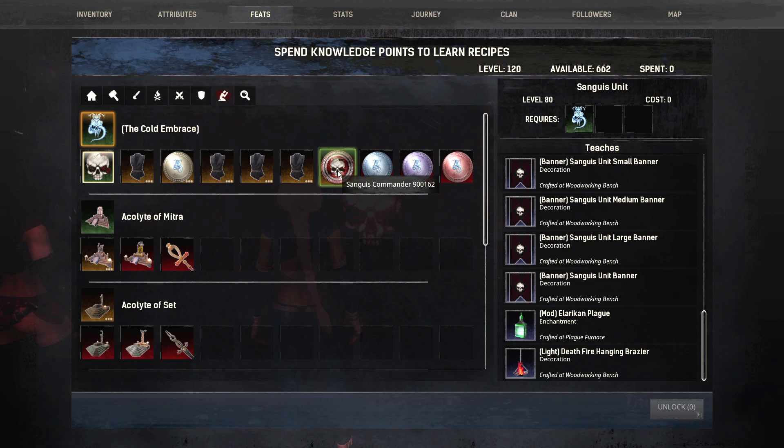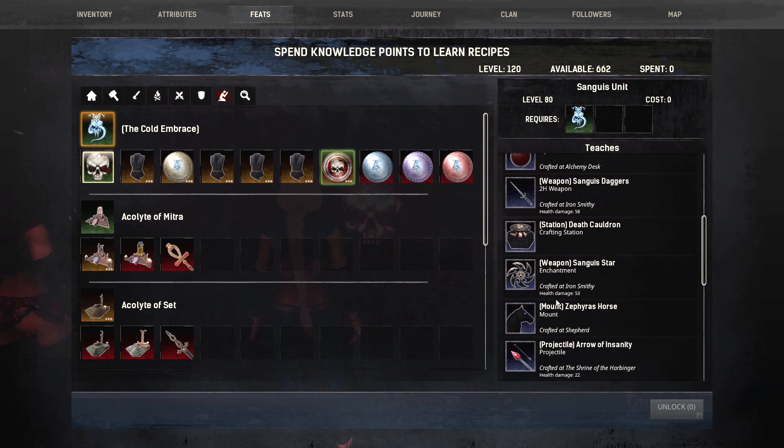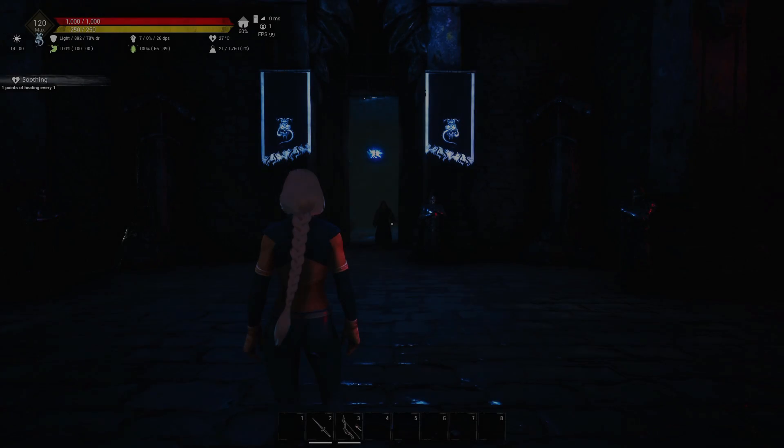Here are all your items. It's actually a pretty hefty amount they get. At level 120 they also unlock their elite variants — elite variants of the armor and at least some of the weapons. We do have a short showcase video showing everything the Sanguisu Unit gets: the items, the armors, what the special items do, what the stations do, and all that stuff. Definitely check that out if you're interested.